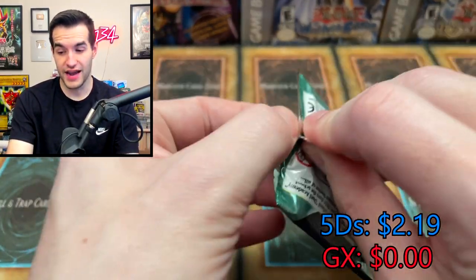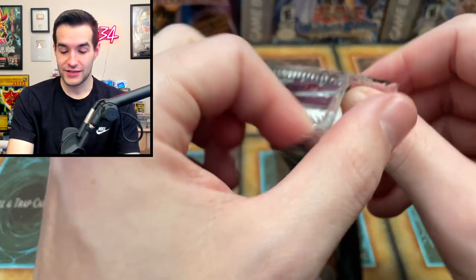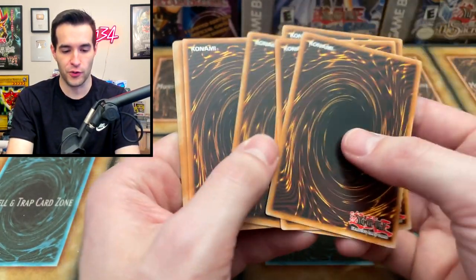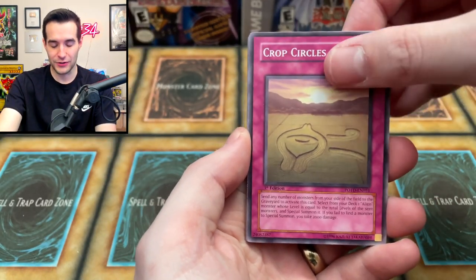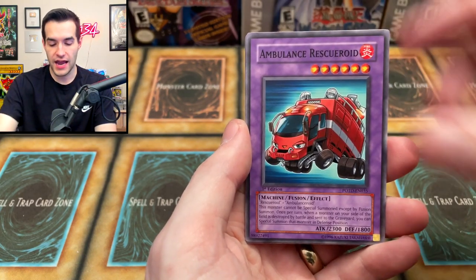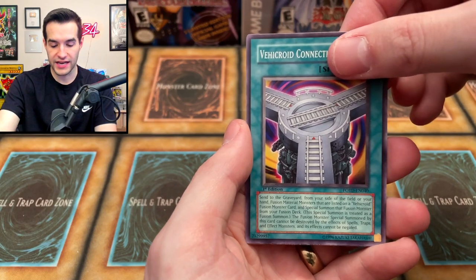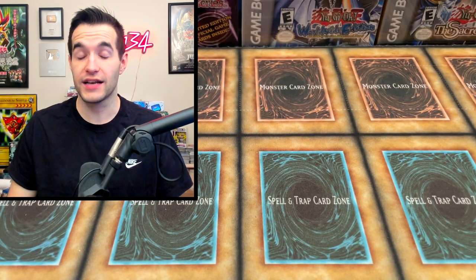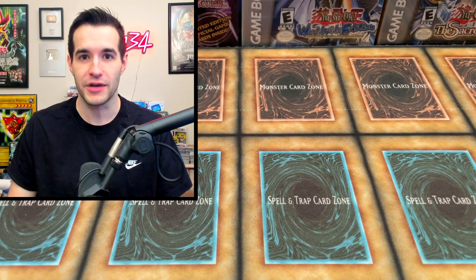One, two, three, four — we have definitely taken an L on these packs. Crop Circle, Rallis of Starbird, Alien Skull, Royal Writ of Taxation, Synthetic Seraphim, Ambulance Rescue Roid, Alien Grey, Vehicroid Connection Zone — and it's a trap. Cyber 7 Blaster. This was just a really terrible opening. I hope you guys at least enjoyed watching it. Hopefully next time we will have better luck because I don't think it can get worse, to be honest. Here's the total of what we ended up with. It was a very close low score.